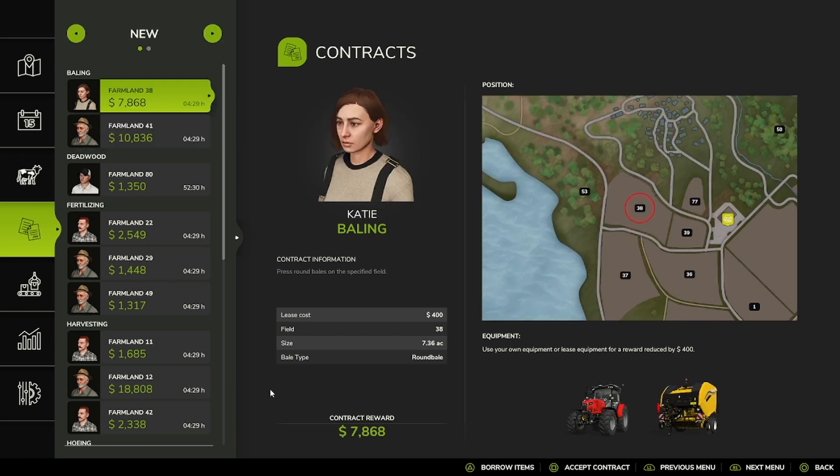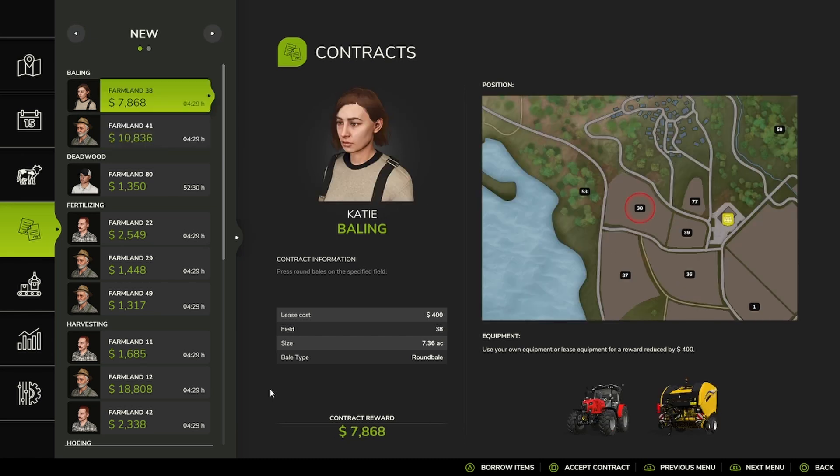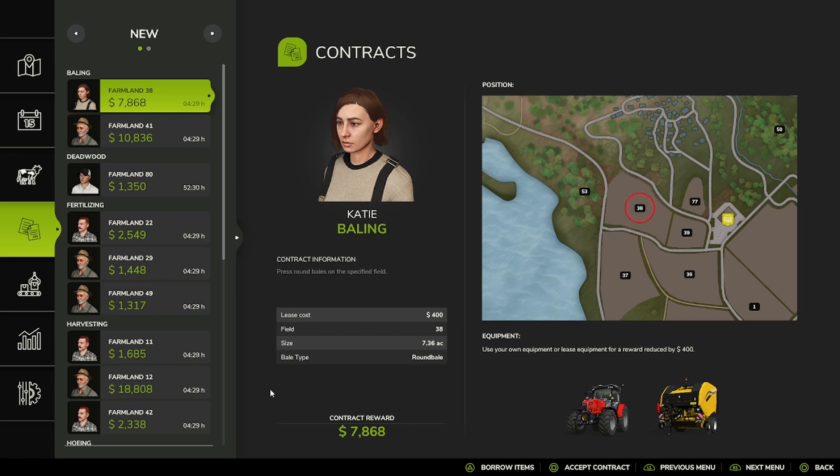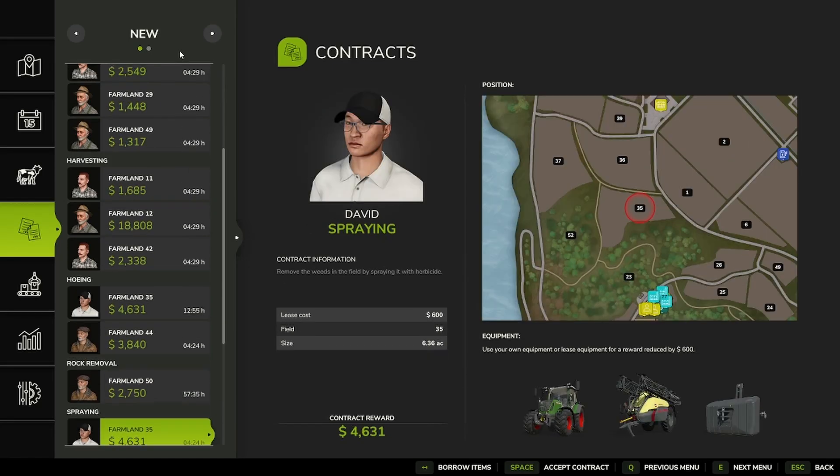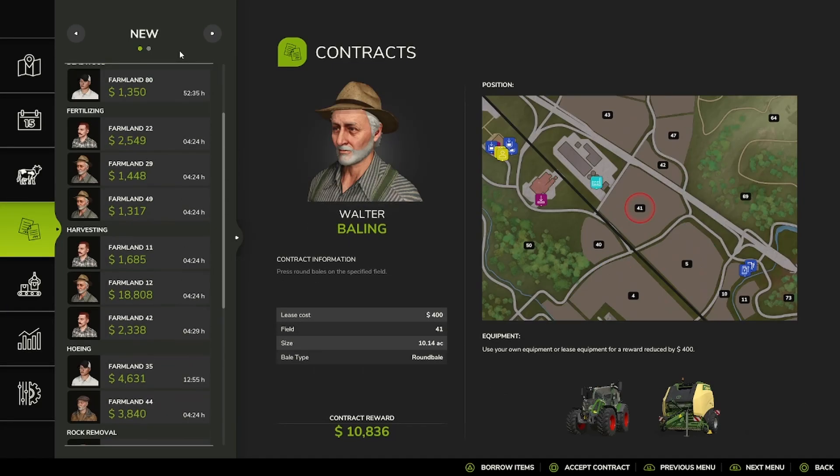This is something you need to know before you start doing contracts in FS25. They have made the contract system like it was in Farming Simulator 17 again, after two games of it being different. You can see on the side here that it says 4 hours and 29 minutes — that is how long you have to complete the contract. So just know that before you select a bunch of contracts: you have a time limit.